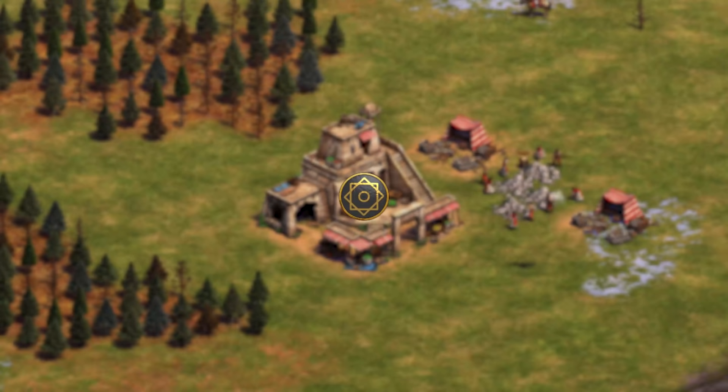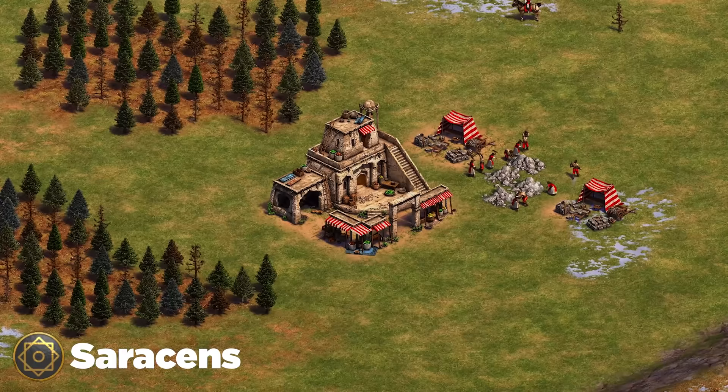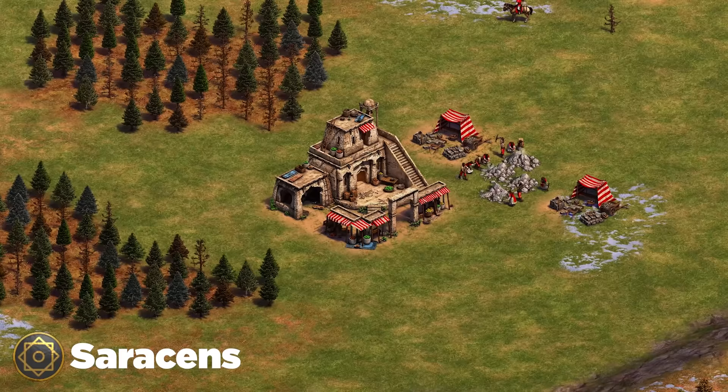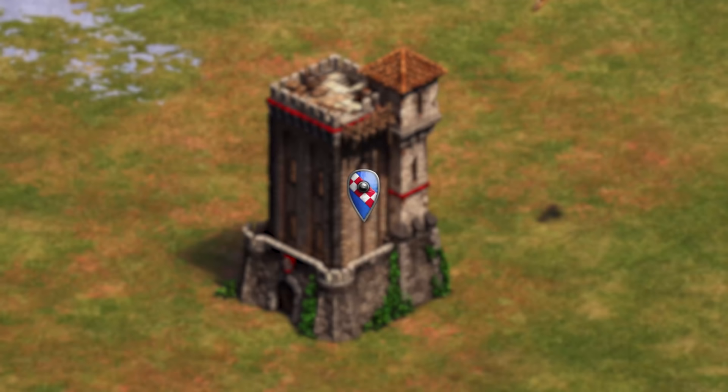Next up are the Saracens. Their best strength in early game is their market. Scout the Saracen player and notice when they make a market, because they can sell stone and click up to castle age quite quickly. If you know what's happening, you can watch that timing so the faster castle age doesn't hurt as much. If you don't see it coming you can get absolutely rolled. Understand how much they're abusing the market and react accordingly.